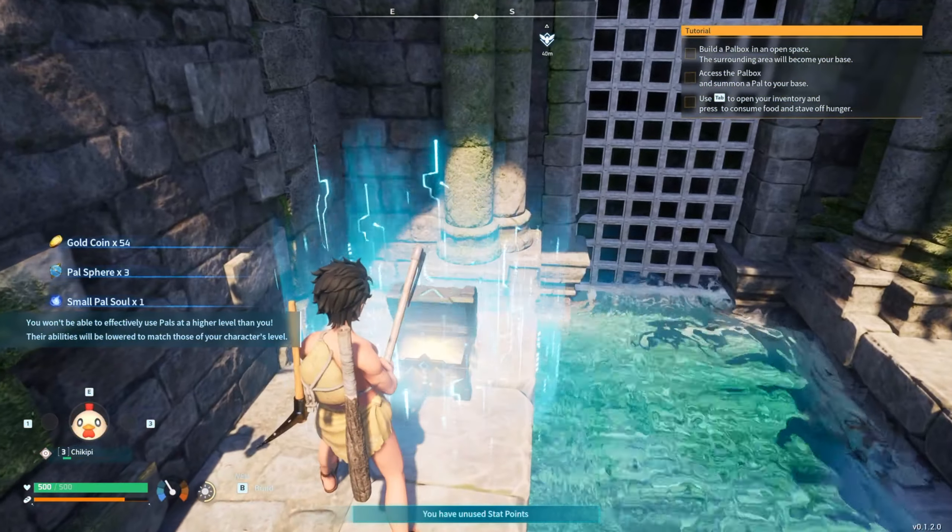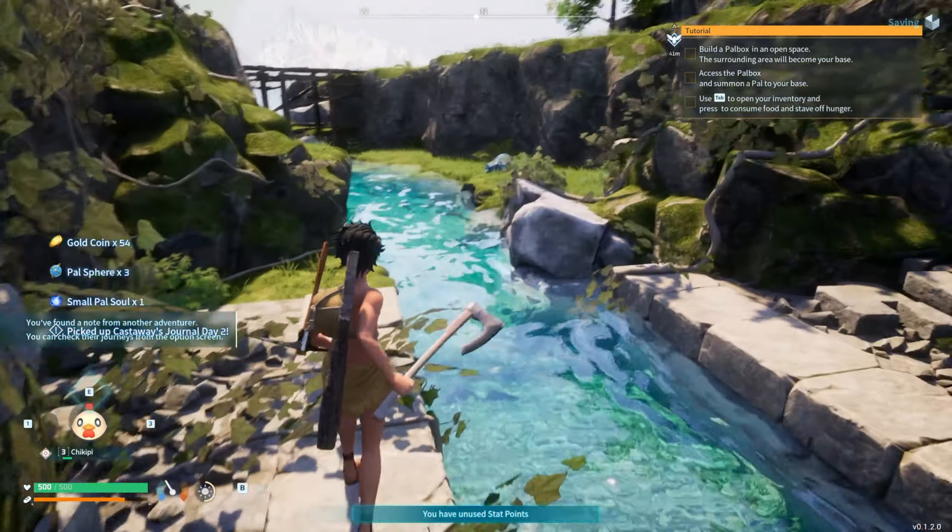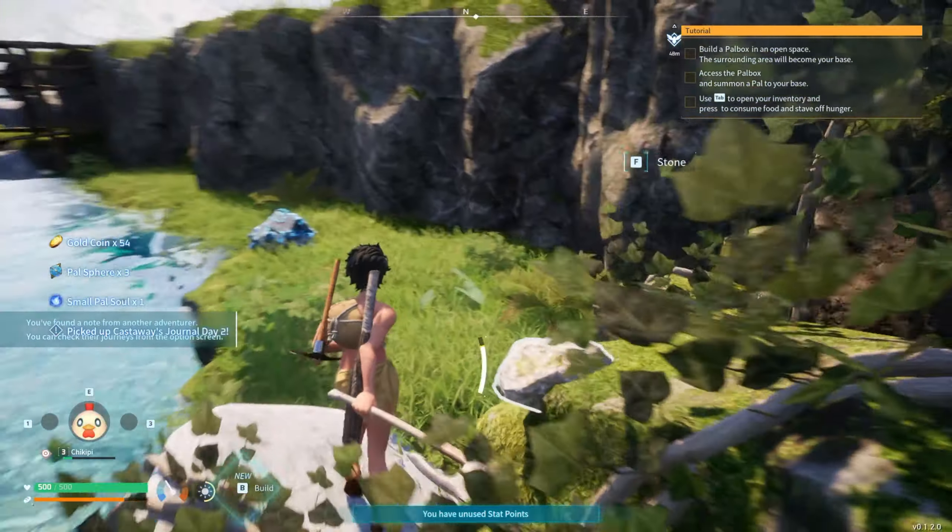Oh, a chest! Some pal spheres, pal souls, a little cash, and some journal entries. Looks like we got some journal entries here.